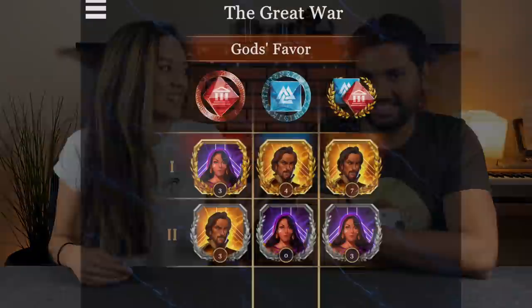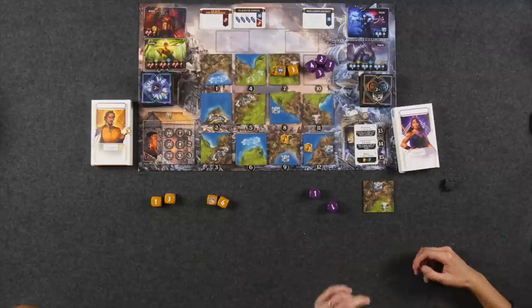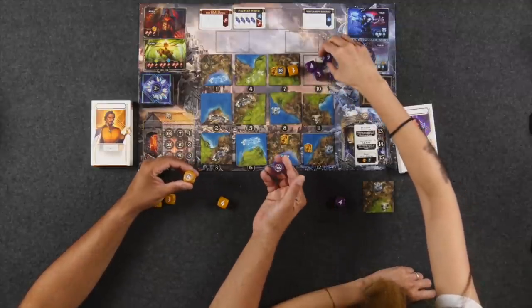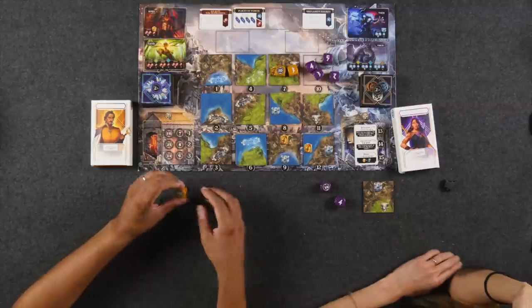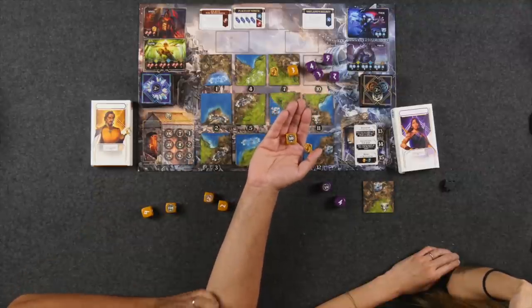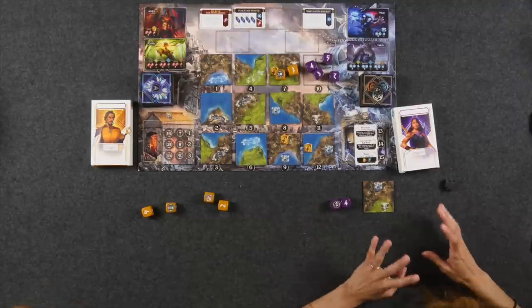To summarize Scenario 1: Naveen was quite victorious. Naveen and Monique are tied for Greek gods favor, but Naveen is in the lead for everything else — Nordic gods favor and cumulatively. The dice are standard dice going from one to six, but at the start of Scenario 1, we were able to place one sticker on our dice, covering up one face. Because Naveen was so successful, he covered up two more faces with die stickers — a 1, 3, and 5. At the start of this scenario, he received a 10 sticker, so now he has a 10 value on one side of his die.